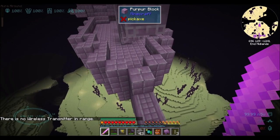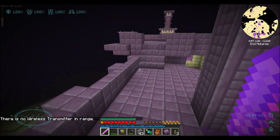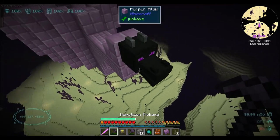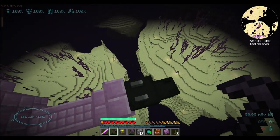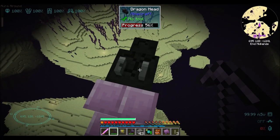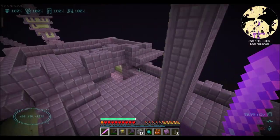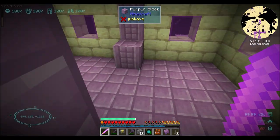Remember last episode when we were playing with Tinkers? It's time for more tinkering with Tinkers Construct. I've got myself out in the End to find a dragon head. Remember, dragon heads are not gotten by killing the dragon in Minecraft — you have to find one of those flying ships in the End, and there should be a dragon head on it.